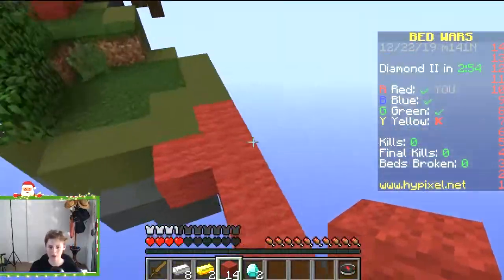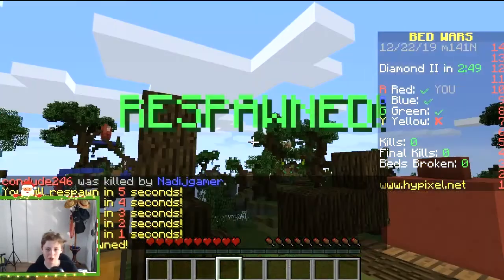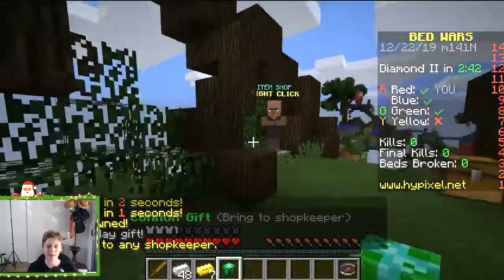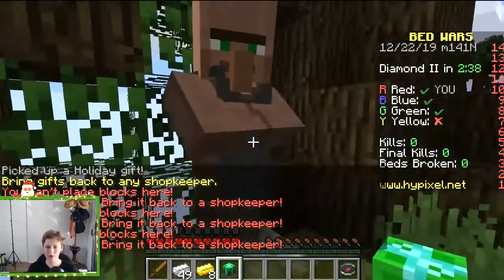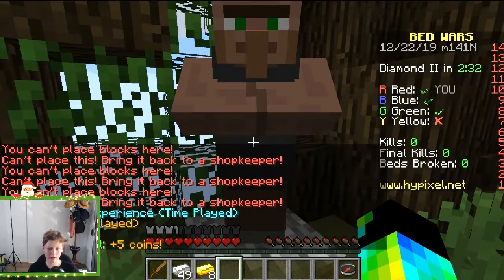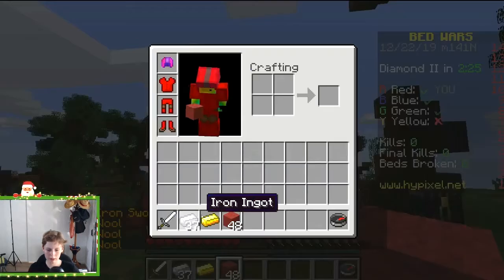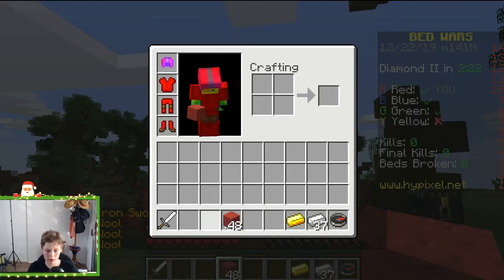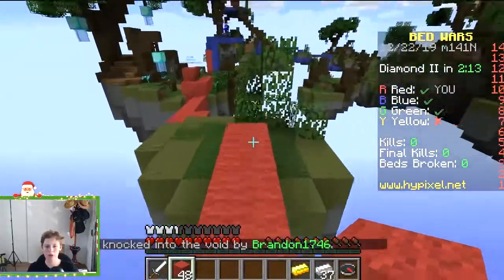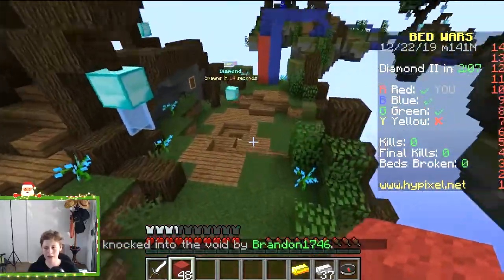He knocked me off — whoa, I died! I didn't even fall off. I hope my teammate has put some good stuff around the bed — yeah, he's got some good stuff. Let's pick this up. Oh, I got a present! Bring this back to the shopkeeper — yes! I got five coins. I'm gonna get an iron sword and some good wool. I'll put this here and that there.